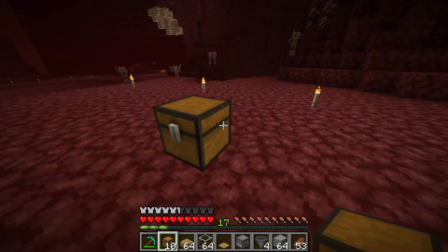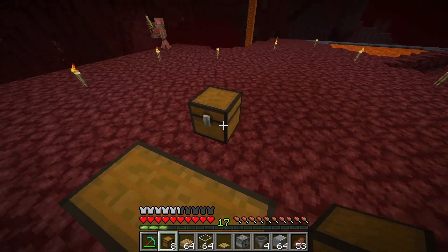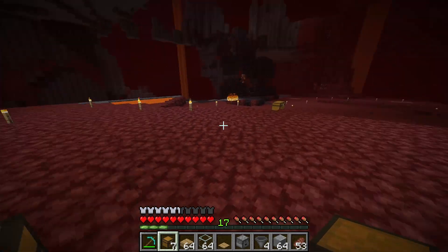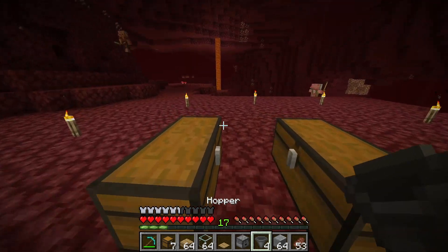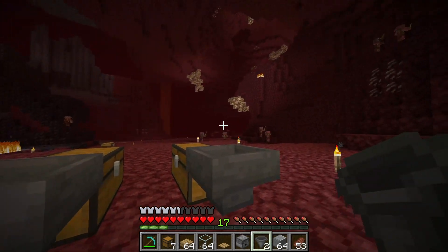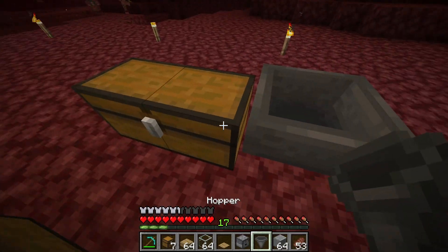To start this build, take out your chests and make a double chest, then one block away make another double chest — it should be one block apart. Now go behind the chests, take out your hoppers and connect them to each side. Shift and place them, then throw something into the hopper to make sure it's connected. If it's connected properly it should show up in the large chest.